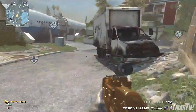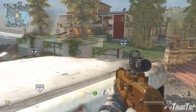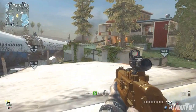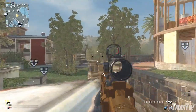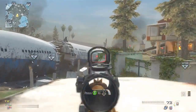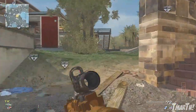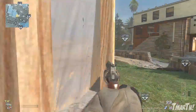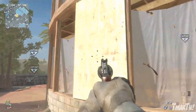One spot I like to use off the spawn is this truck right here. You can use it as cover to see what the enemy team is going to do — whether they're going to go right, camp in the red building, or go left. You can take out a couple of people and then decide where you want to go and how you're going to flank the enemies.